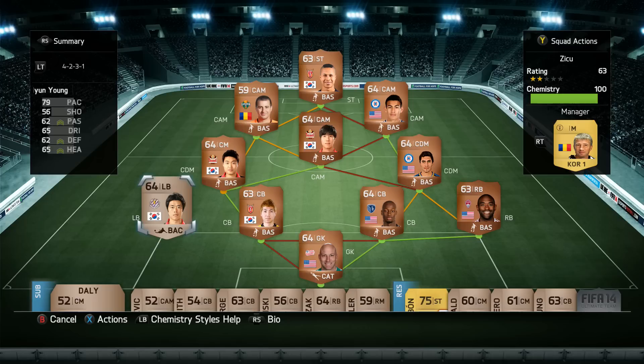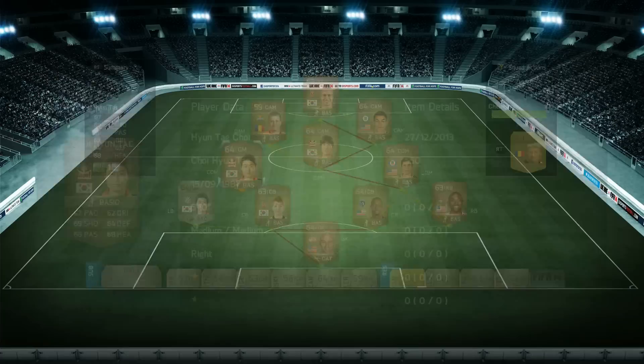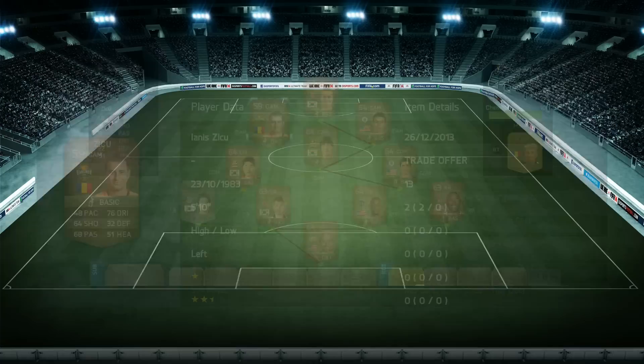We're going to start off with the first team, which is a bronze skill team. I decided to create this team simply because I wanted to try out that five-star skiller Ziku from Romania. This was a really cool team — I didn't really expect much from it, mainly because I hadn't used any bronze players yet. But I actually really enjoyed playing with this team. The defense was very good with Oparo, Yeon, and also Wyn with 93 pace, which is absolutely crazy.